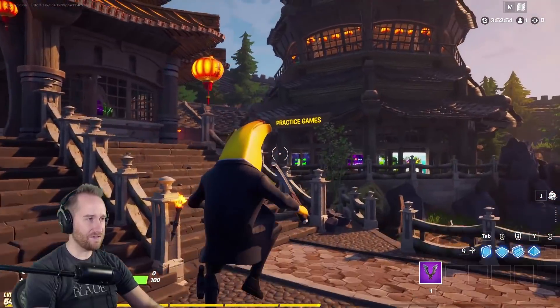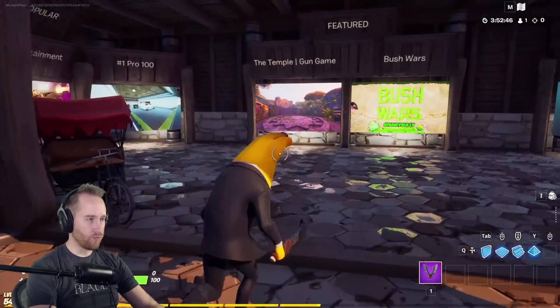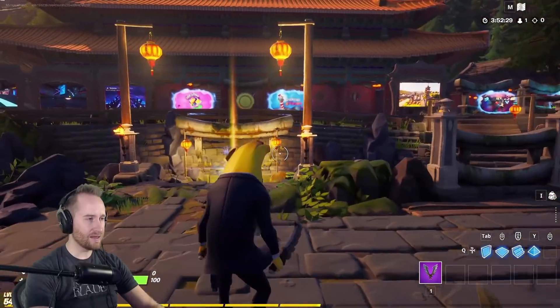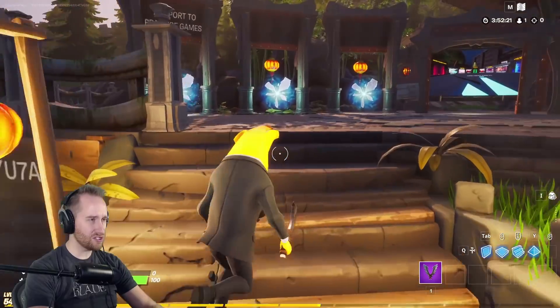I love how he's placed the different sections — the practice games are in the tower, the combat games are right in the front, and the variety games are over to the side. It's really clear and well organized. Look at these walls too — all custom made. This is impressive.